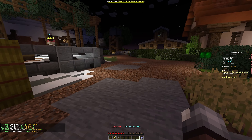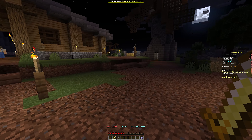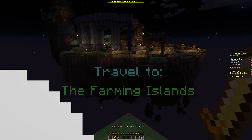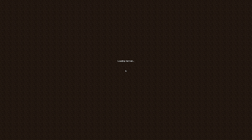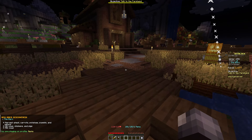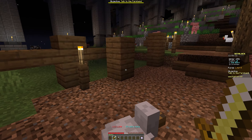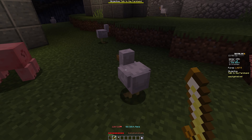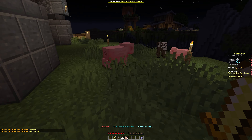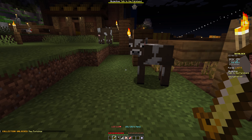Now we need wool, so let's start working towards that. We go to the next island. This island is pretty cool, let's take a little tour first. There's a little wheat farm right here at the beginning. If you come over here there's chickens and pigs and everything - they spawn here and you can just kill them, they respawn almost instantly. Notice how we're unlocking all these different collections.